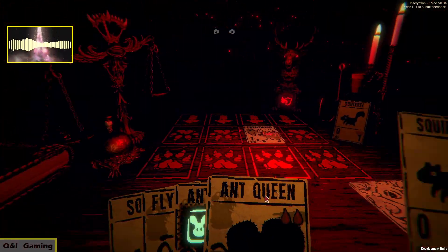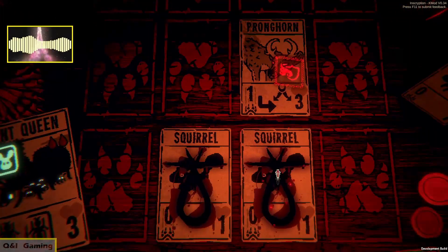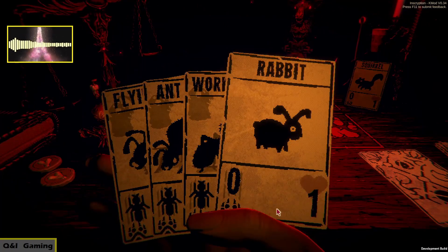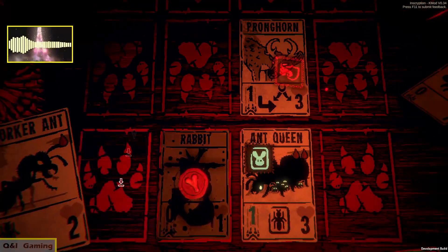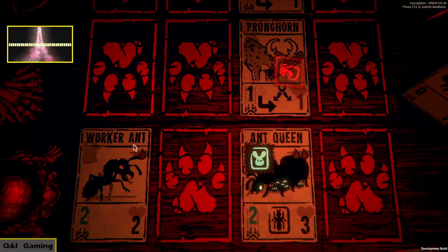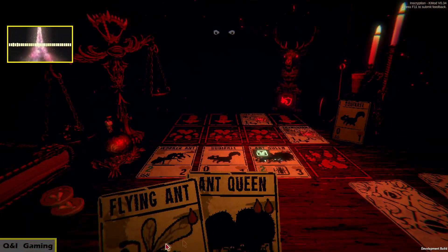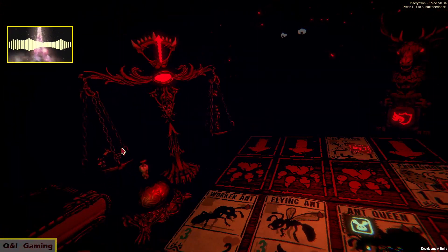We're gonna play the ant queen. We get a worker ant and a flying ant, and I think we'll just play the worker ant because it has a little bit more health. That's kind of the idea — we want to focus on the ants at this point. Flying please — that's nine damage right there, not bad!